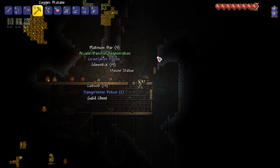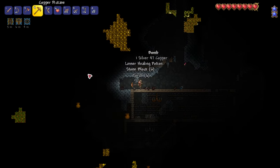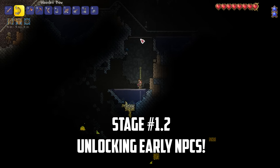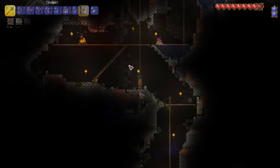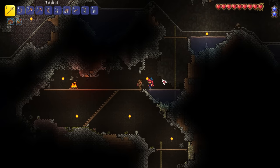I'm playing on a small world in normal mode with a journey mode character. We'll be using some journey mode options to showcase the power of our NPCs. I stumble into a spider's cave so I decide to take the opportunity to recruit the stylist by placing some platforms and ropes in the area and using throwing knives to keep the spiders at bay. Eventually the stylist spawns and I quickly rescue her, adding one more NPC to our army.